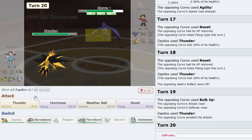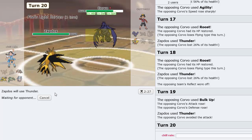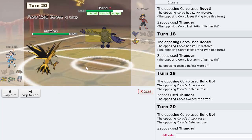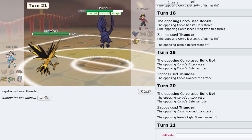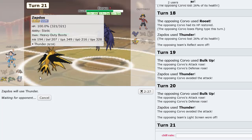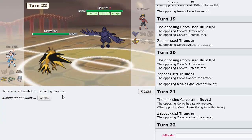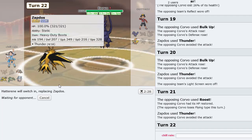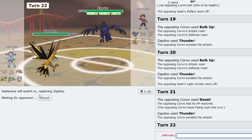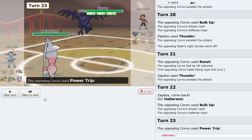Get a Thunder off — come on! Power Trip — is that a contact move? This is like Focus Blast. I thought I had this game but it's not over yet. Avoided, avoided, avoided — this is ridiculous. He's going to make sure I have nothing left. Let's Nuzzle this thing.